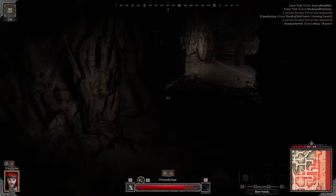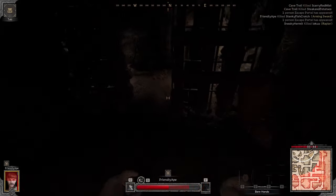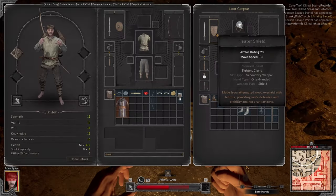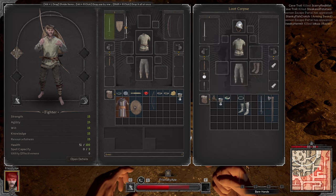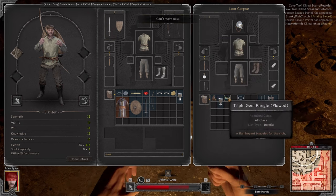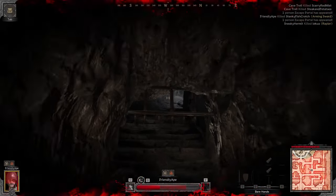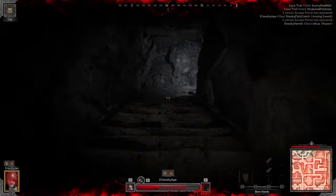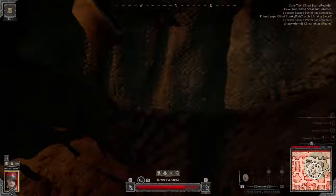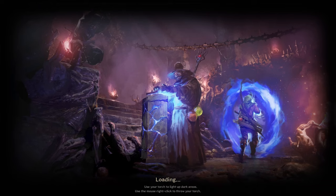A lot of times people won't use this point if it's really deep in the plague, so knowing your way around the map and running to the extract point will often give you a free escape. It also removes the RNG element of trying to find a portal. If you're going to get out and still have inventory space, take whatever you can find — anything that's not what someone default spawns with is going to be worth something to sell.